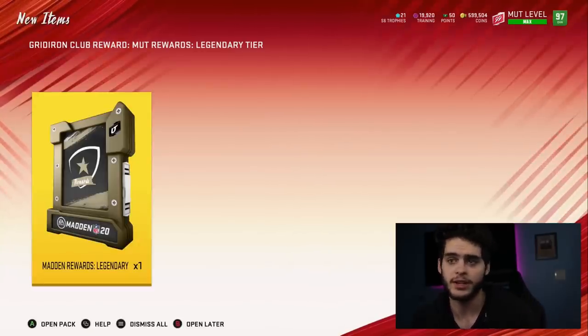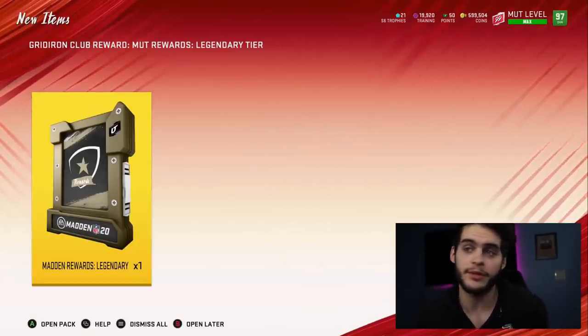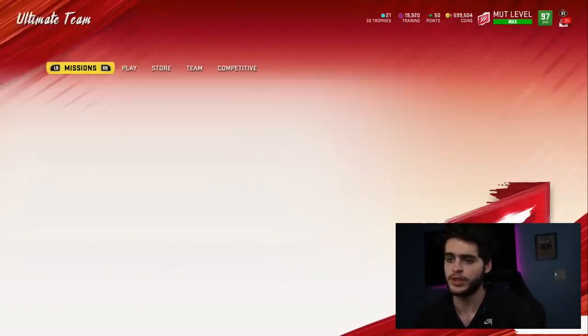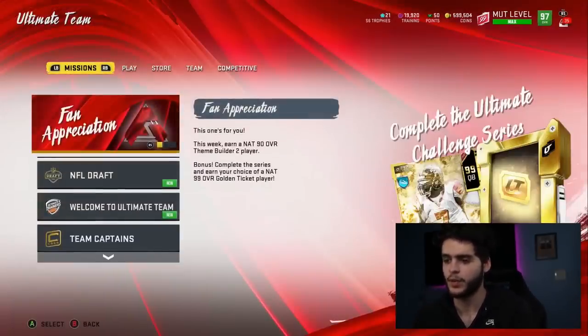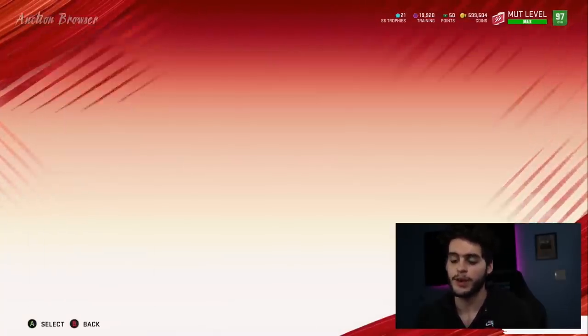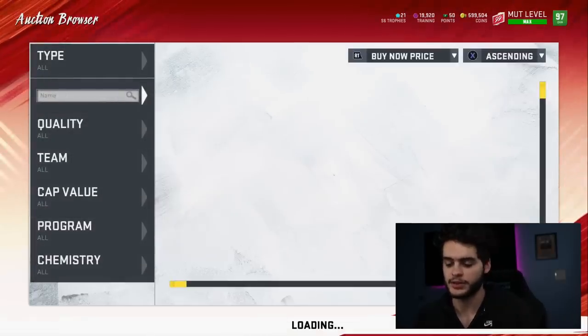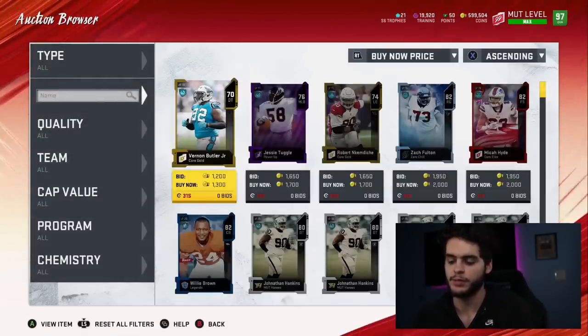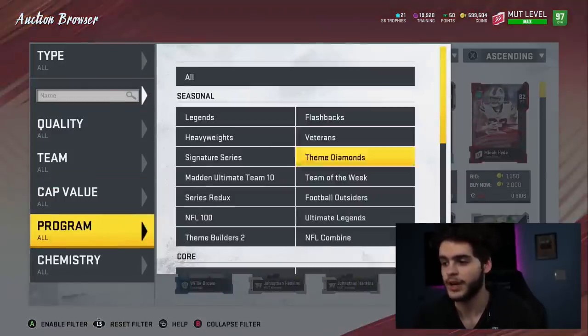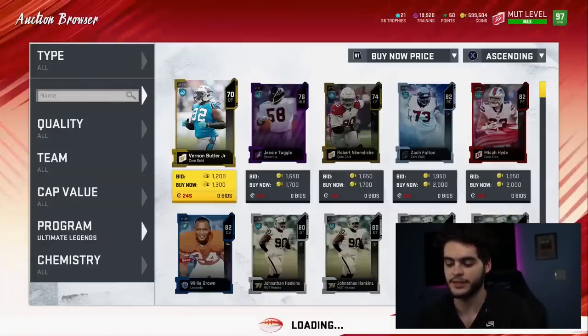Now we do have our Mutt Rewards Legend tier, so we're going to see if maybe we could pull some of those new Ultimate Legends out of here. First, let's go check out who the new ones are and see what the prices are going for. And then once we see what everything is, I want to go over and open up — I should have two new fan appreciation packs. I saved those just for today to see if we could pull one of the new ones. Maybe even our first LTD pull of the year.